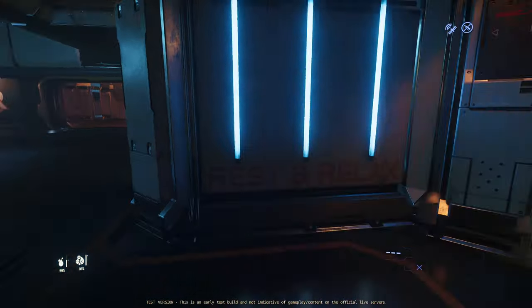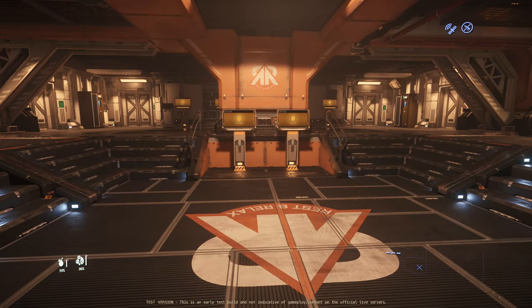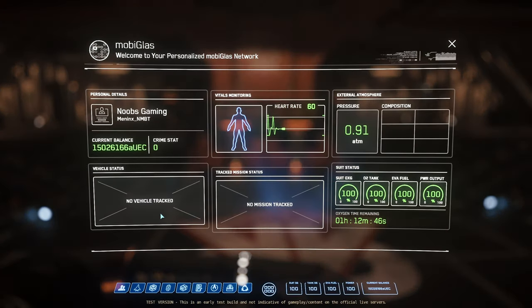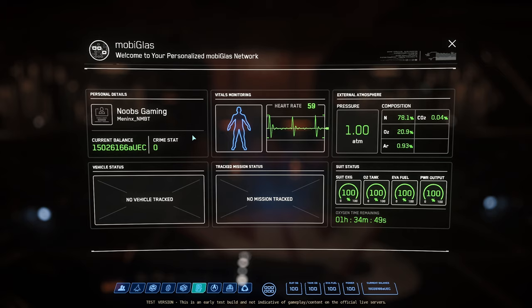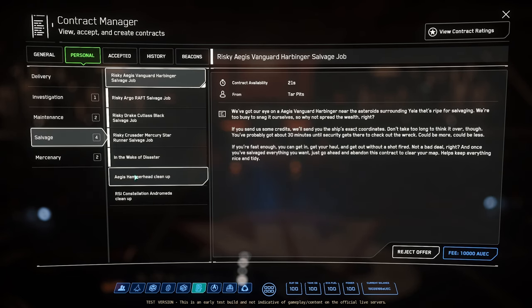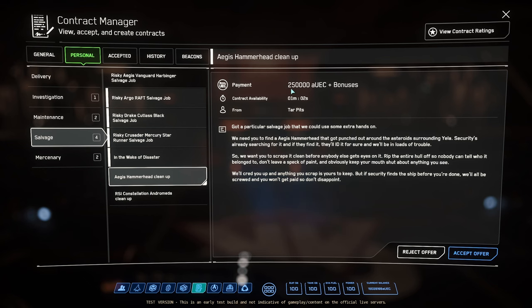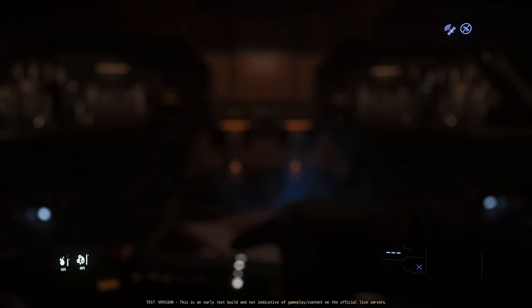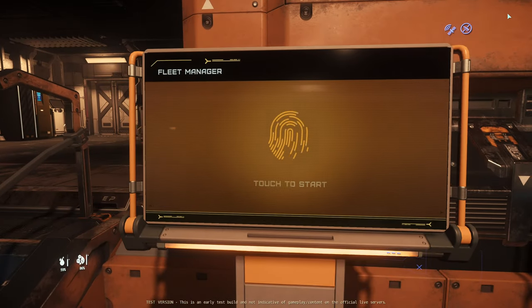I'm going to get out my salvage Vulture and pick up one of the new jobs in 3.2 which is coming. I'm currently in the PTU and we've got these new ones — over in the personal illegal contracts. There's the Aegis Hammerhead one which nets you around 250 grand plus bonuses plus whatever salvage you get, then there's an Andromeda one, and sometimes a Cutty Black as well. I'm going to let that timer run out and see if the Cutty Black one comes up, then grab my ship first.